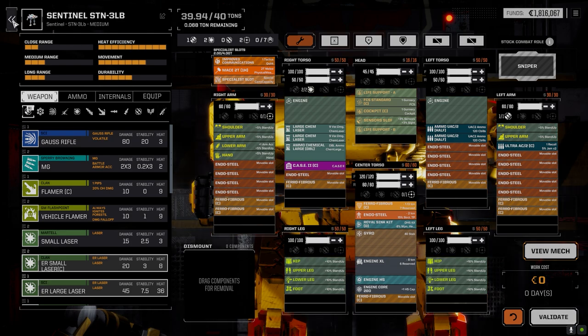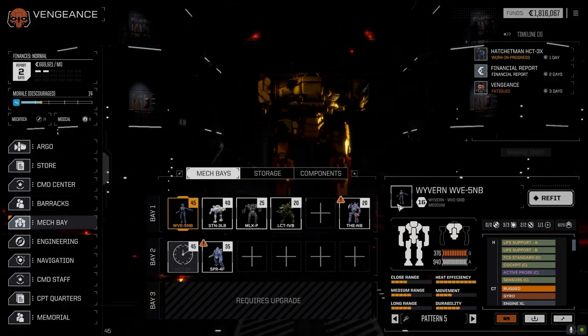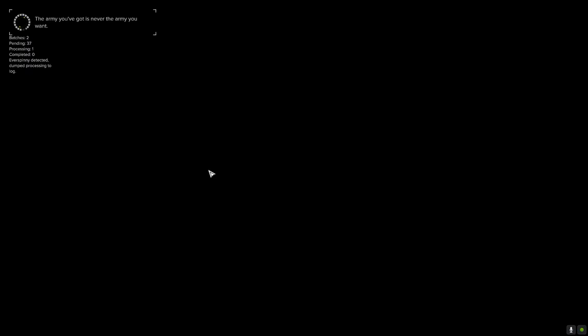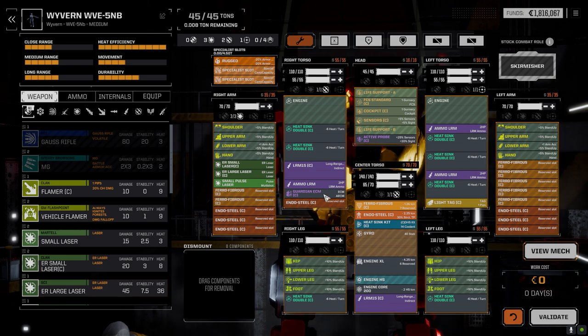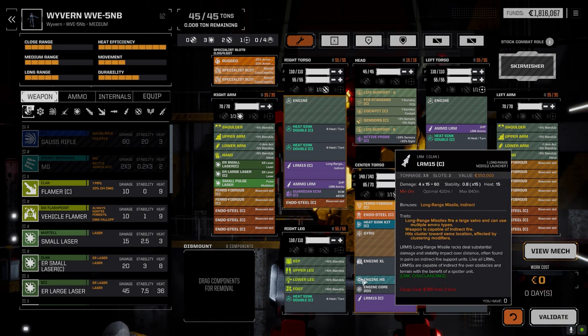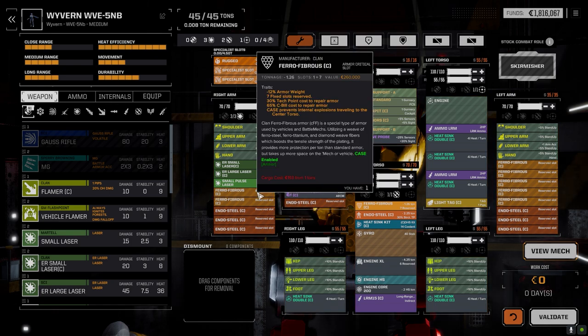Not much of a change, just a little bit of a tweak. Hoping that having that extra speed to get into position is going to be nice. The Wavern - I did what I said I was going to do and dropped the second LRM 15 in here, so we've got a long range boat now. Dropped the Guardian ECM that we picked up yesterday, and placed a pair of clan LRM 15s with three tons of ammo, added a bunch of heat sinks, the clan light TAG.